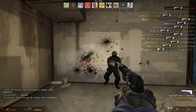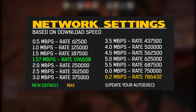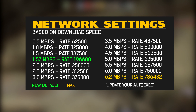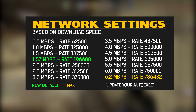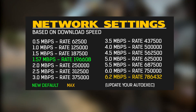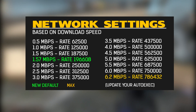Let's get right into it. On the screen right now you can see a graph saying Network Settings, and these things are based on your download speed. So depending on how much download speed you have, you want to set a certain rate. If it's only 0.5 you want to use 62,500, and if it's 6.2 or higher you want to use this real huge number: 768,432.